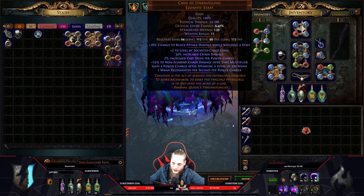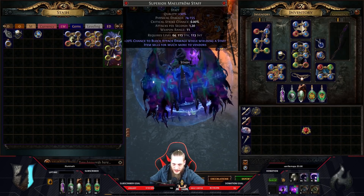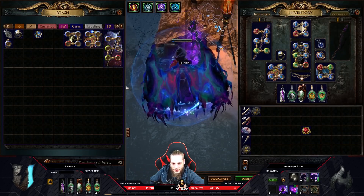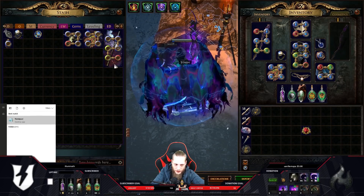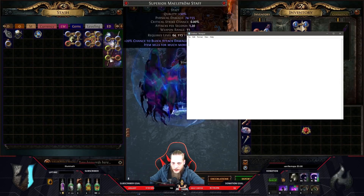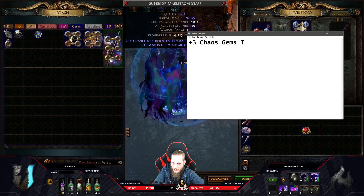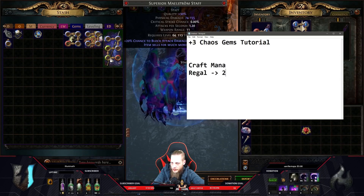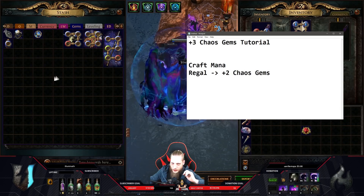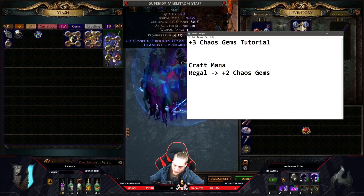Very important on chaos spells: you need a high base level. In 3.5 we have the crafting bench with the socketed support gems plus two levels of socketed support gems enchant - it's one exalt - which makes empower plus two levels, giving five levels to your active skill gems. The budget recommendation is the Cane of the Unraveling because it's plus two level socketed chaos gems, making essence drain level 22.